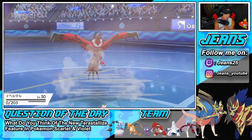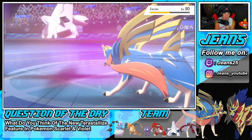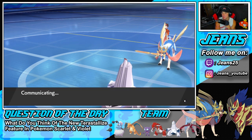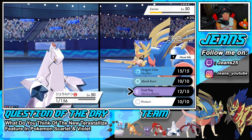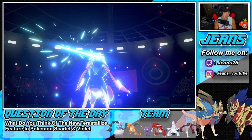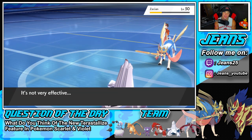He goes for Play Rough and connects — that hurts. We're probably going to lose this one. We're out of G-Max Wildfire damage. I probably should have gone for Sucker Punch earlier. This one's definitely over. He goes for Behemoth Blade at 100% accuracy — not missing — and takes out Duraludon. What a solid first battle that went the distance, but we ended up losing.